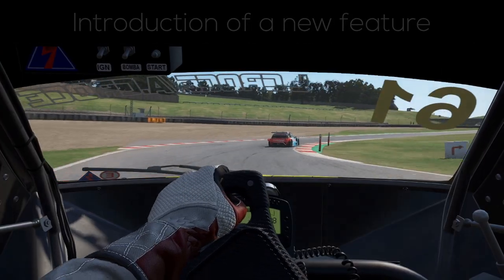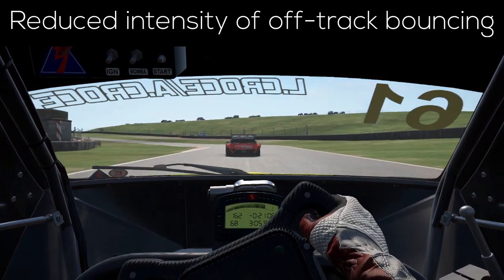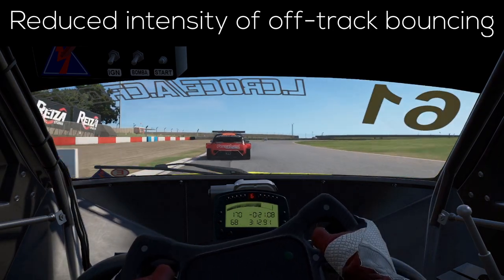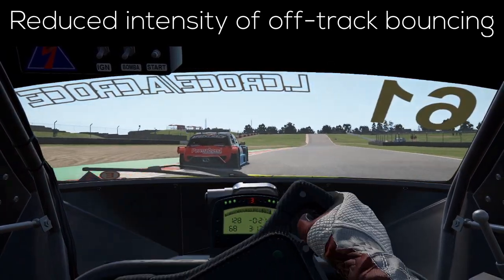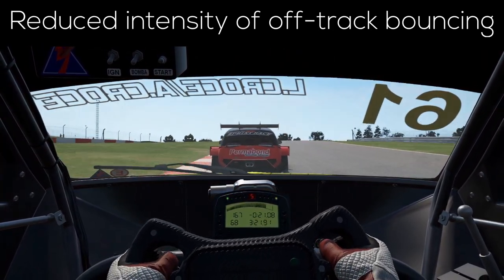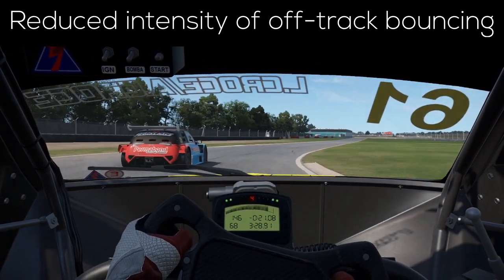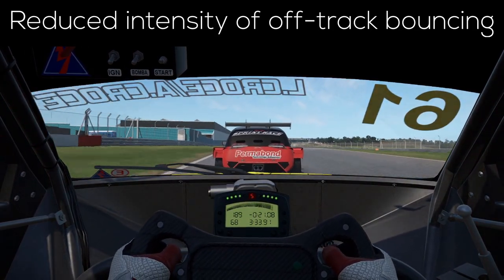Secondly, the amount which your car bounces after you go off track and drive over grass or gravel has been reduced a bit, which is definitely a step in the right direction. Going off track previously felt more like riding a roller coaster and actually made me feel dizzy to the point where I needed to take a break from AMS2 — which I only experienced when racing in VR. I'd really appreciate a separate setting that reduces the camera's shakiness when driving over bumpy surfaces even further, as it is still rather intense.